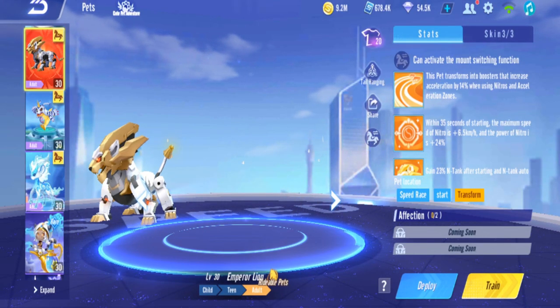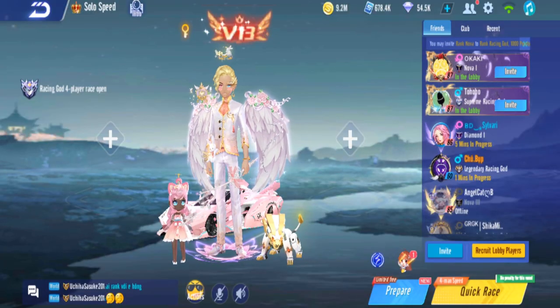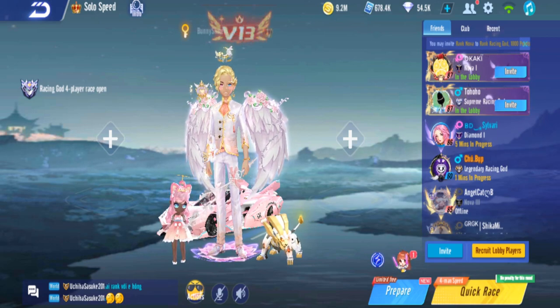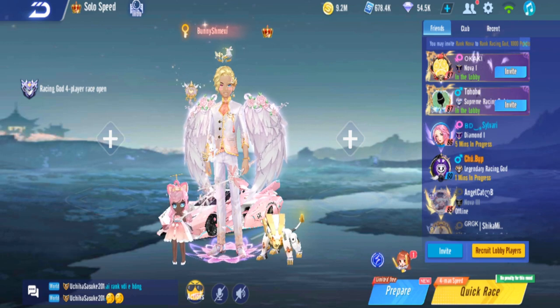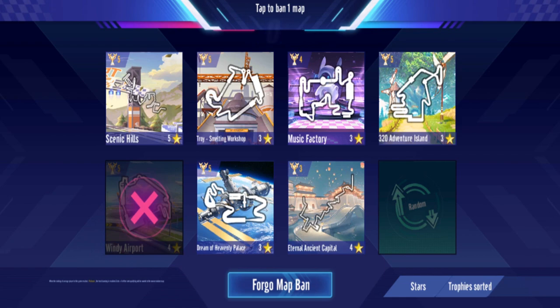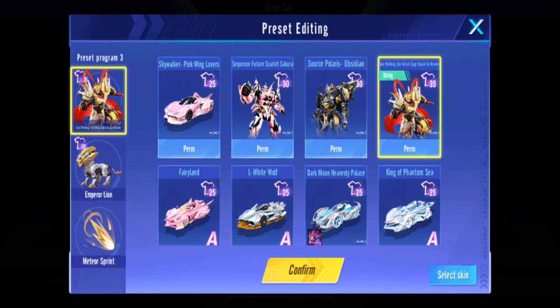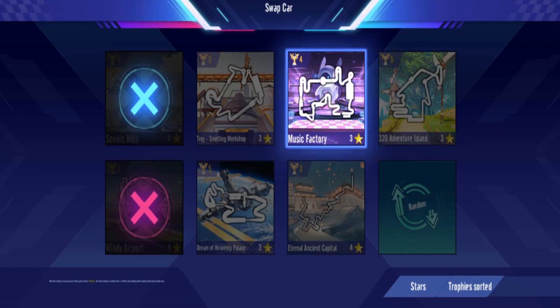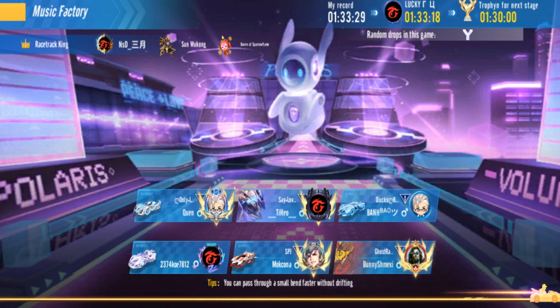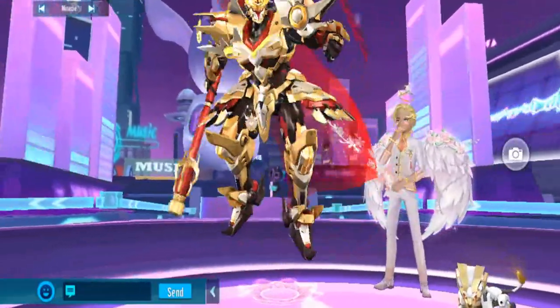This has to be a speed pet. Now I want to test the Emperor Lion pet in rank. I'm not sure if I can find rank because this is Supreme and Supreme is a bit hard to match, but we'll be fine. If it's an early map better - I do not want this, trying to get a short map, maybe Eternal Ancient. Music Battery - okay, that'll work. I'll use Sun Wukong for this, I want to see how the pet works. Keep an eye on the first 35 seconds of the race.